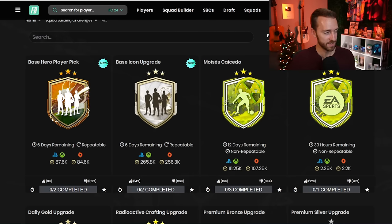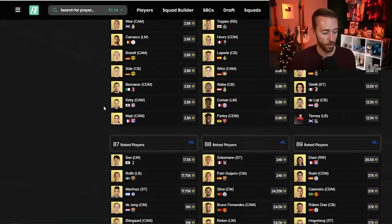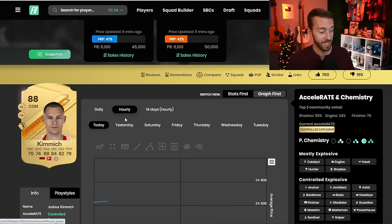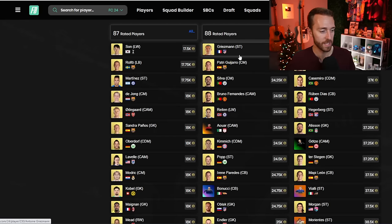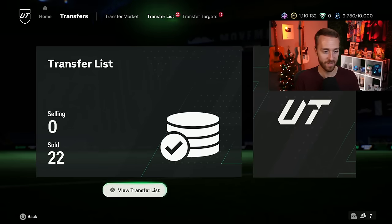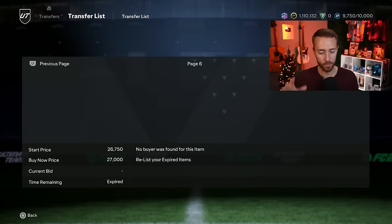Even though people see it as a re-release and aren't happy with it, the market tells a different story. 88-rateds — which we talked about investing in yesterday's video — were actually a really big dub. They went from 22,000 coins all the way to basically 25,000 coins right now for all 88s, which is very nice. With other SBCs like the Griezmann, the Mbappe, and the icon still available, I have a lot of my 88-rateds still left on my transfer list — I'm just lazy listing them.